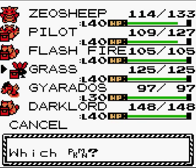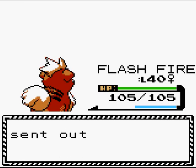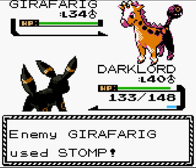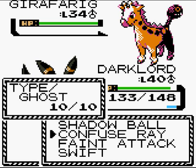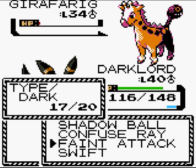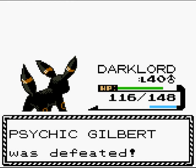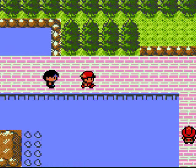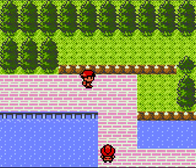Girafarig appears — it's a Psychic type, so I go with Dark Lord. I accidentally used a ghost move at first, but Feint Attack does the trick. The trainer says I'm too much, and I agree. More trainers ahead — I'll have to save this for later.